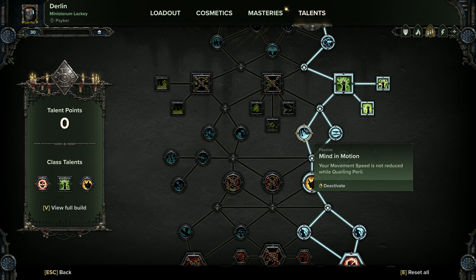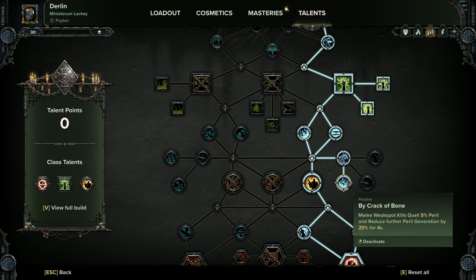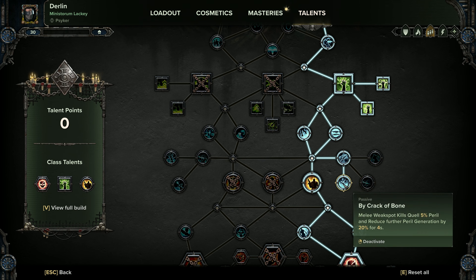Mind in Motion I really like — you don't have to pick it up if you can manage the slow running, but I much prefer it when using Assail so you can keep up with the team while quelling. It also means when you're bubbling up with Scryer's Gaze you can keep on running. Then toughness damage reduction and Lightning Speed for 10% extra attack speed. Now By Crack of Bone is really useful because melee weak spot kills quell 5% peril — when we wade in with our duelling sword you'll be stabbing the head. You could switch this out for Warp Splitting but it's only cleave, and we can cleave through lighter enemies quite easily with the basic attack, so I'd recommend By Crack of Bone to keep that peril down.